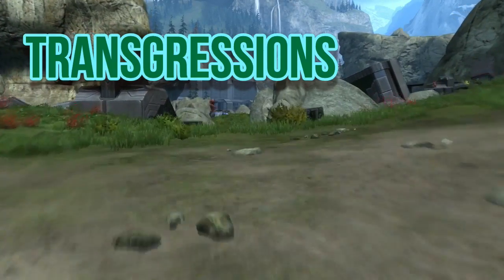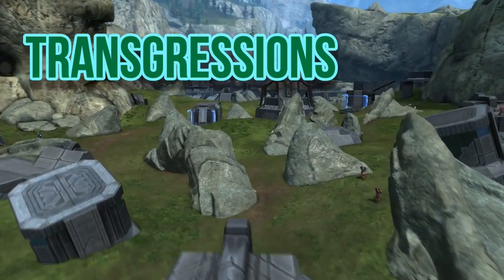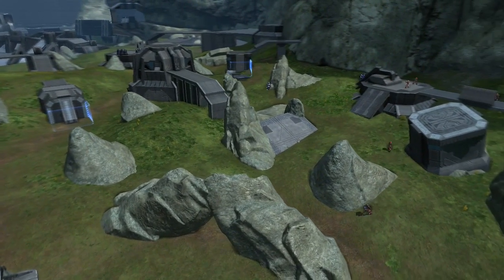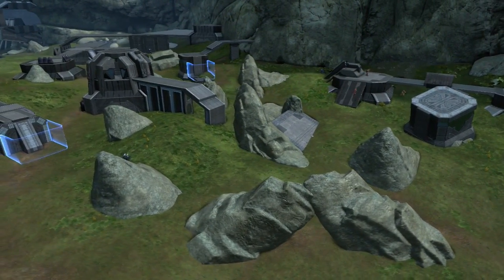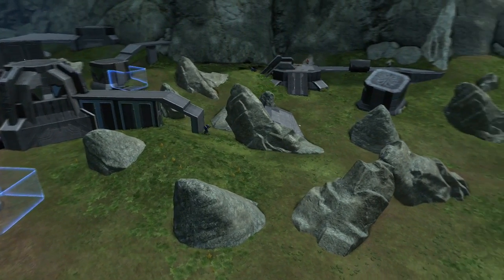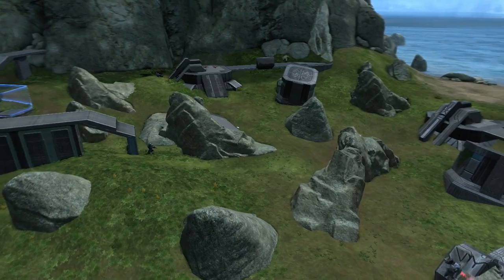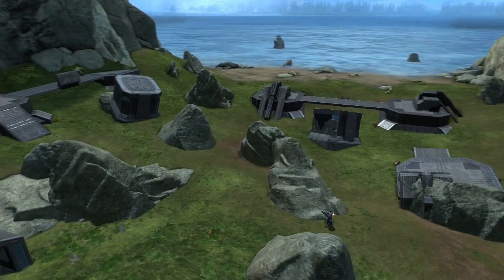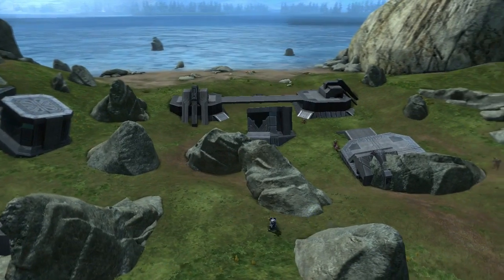The first map we're going to look at is called Transgressions, and this is a Spartan offense map that takes place on the Gulch. The first thing you're going to notice is that it's freaking huge — basically the biggest invasion map me and Yardbird have ever built. Interestingly, it's actually the first invasion map me and Yardbird co-forged together, before we were even commentating on the channel.